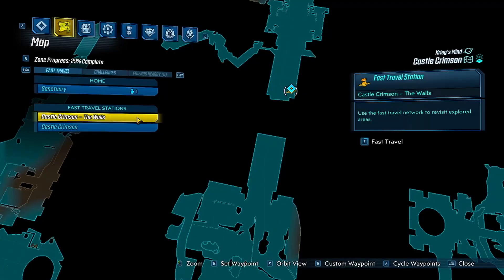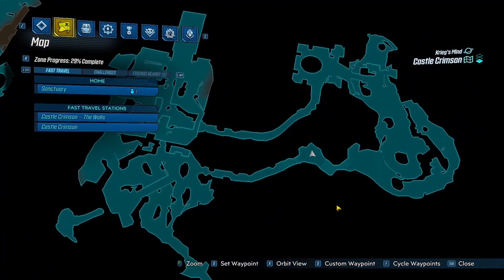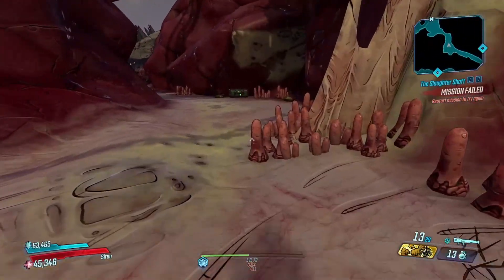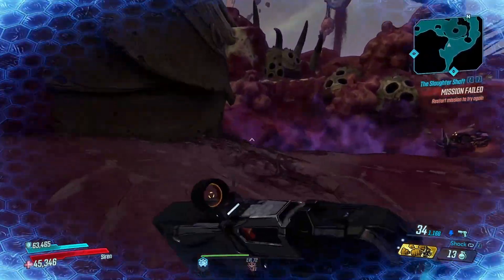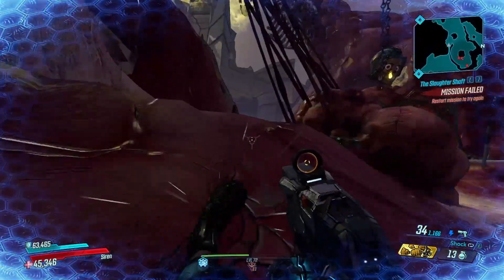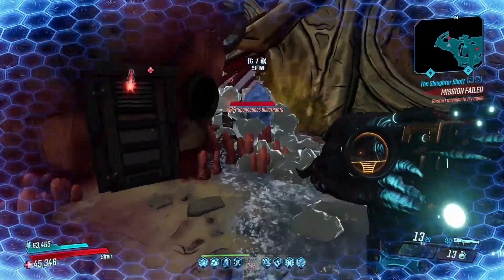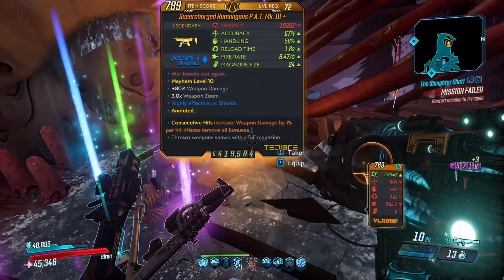If you like to farm the Pat for yourself, you're going to want to fast travel over to Castle Crimson within Krieg's Mind, specifically taking the Wall's fast travel station. From there backtrack down through this large tunnel where you'll hit a save station, which is where we'll be resetting from. Continue on forward, take a left, and make your way to the edge of the map where you'll find a fleshy pineapple home which Spongeboss will exit from. Kill him and you can get yourself a Pat Mark III.